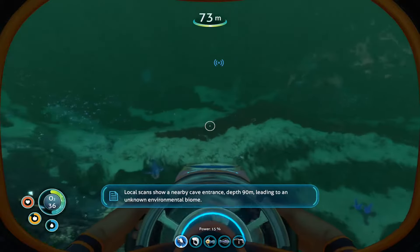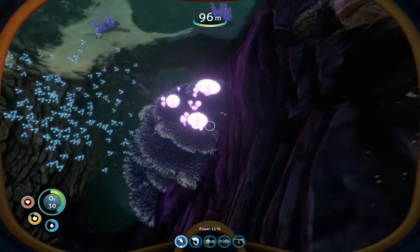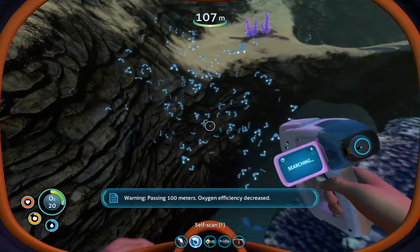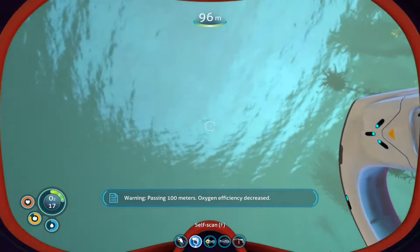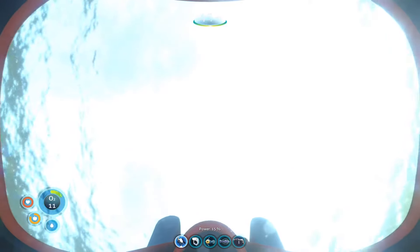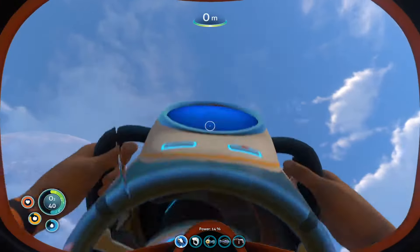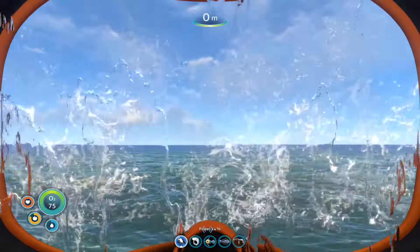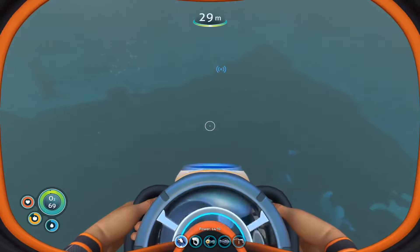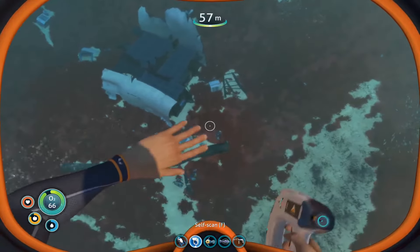Oh, shut up, you. There's a little rock pimple there for you to pop. Thank you, that's very useful. Yeah, lead. Local scans show a nearby cave entrance, depth 90 meters. Unknown environmental biome. I just want to scan something. Obsidian speed decreased? Oh shit, really? That's a thing? Sea glide, sea glide, sea glide. You can't go too deep. Part of getting the Seamoth would be like - sea moth. It increases my range. I got it.